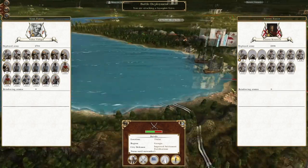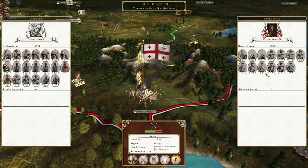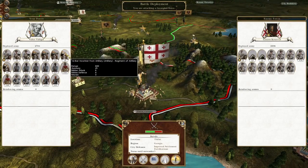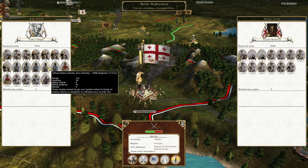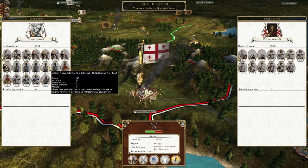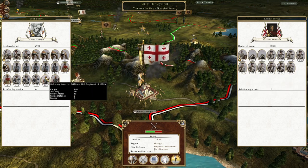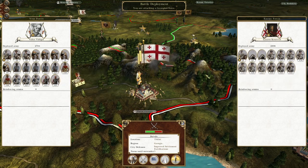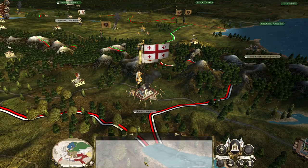They don't have very much of a garrison — apparently not in their port either. We are going to be quick-climbing the bejesus out of them. Native African infantry has melee attack 4, melee defence 10, morale 5, so the bulk of our troops just aren't as good. We're going to need to offset that with our advantage in artillery, so let's take them on.